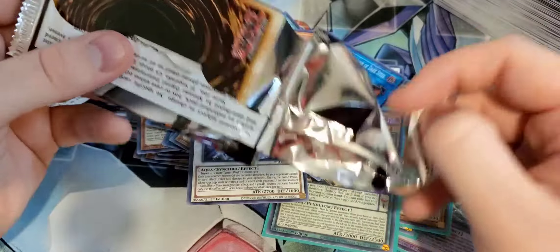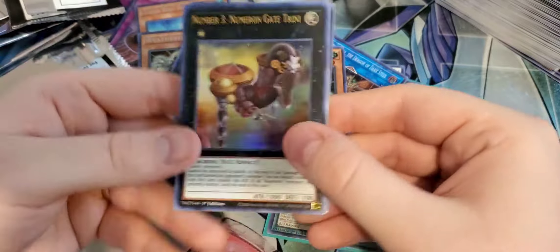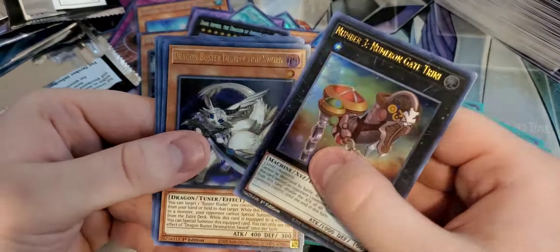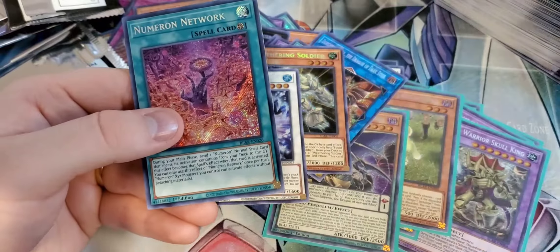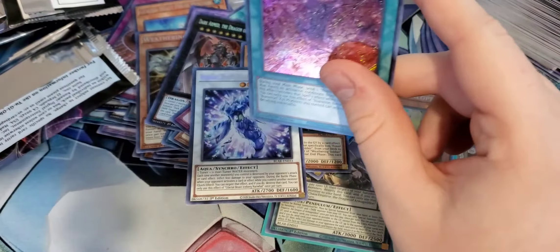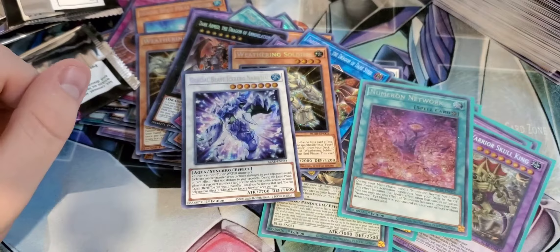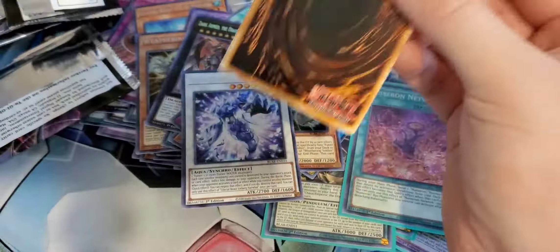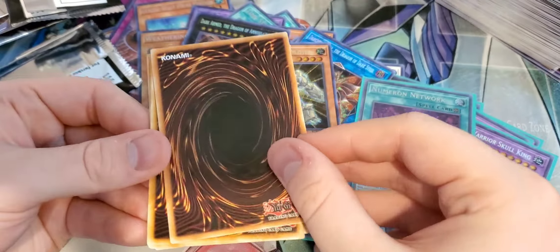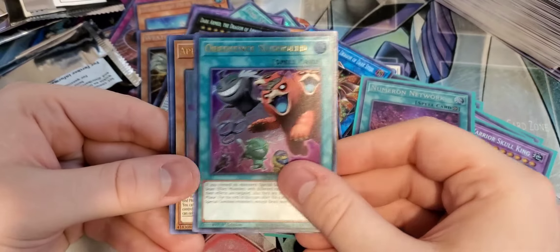So far we've pulled almost every Dragon card out of here. We've got another Fossil Dragon Skolios. Appliancer Electrical World, Obedience Schooled, Salamangre Great Sunlight Wolf. And Utopia the Lightning. You know what I wish they would have reprinted in here instead of some of those Utopia guys? Utopia Double. I wish they would have reprinted Utopia Double — I know he's a $4 card, but I'd like to give people more of a chance to pull him instead of buying Dual Power.